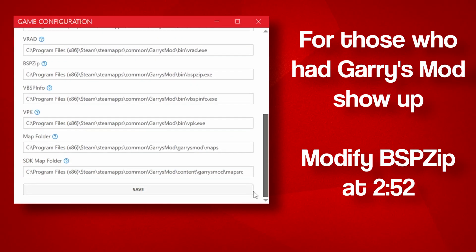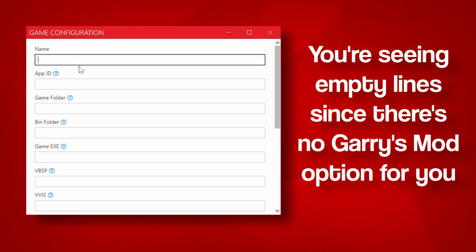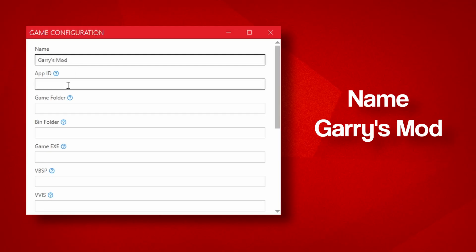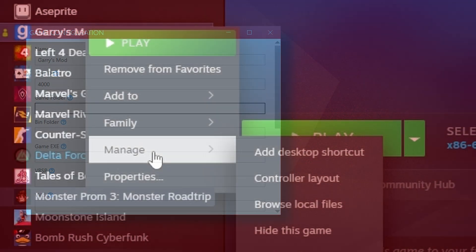If you don't see Garry's Mod, don't skip ahead. Click the plus sign on the top right corner of the game selector screen. The Game Configuration Program window opens up and we need to fill some of these lines. Let's start with a name — call it Garry's Mod. Next, give it an app ID of 4,000. Now we will need to start setting directories. If you don't know where your Garry's Mod directory is located, right-click the game in your Steam library.